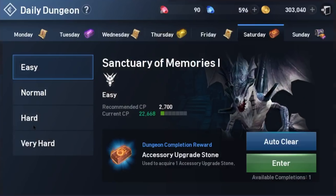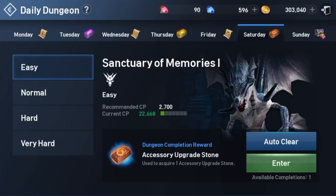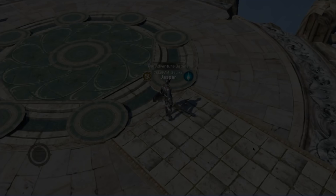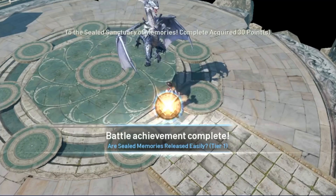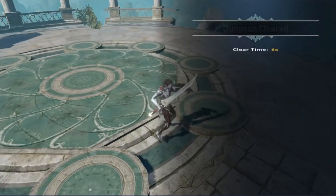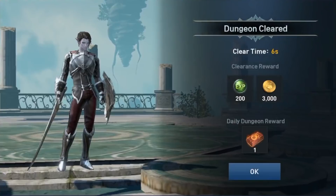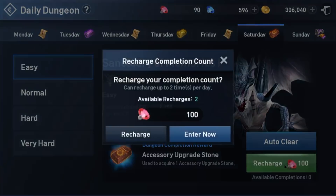Next up — daily dungeon. This is a huge one because of the rewards. Check out Sunday's reward: scrolls and stones. These are some of the hardest and most important things to get in the game. Resetting your daily dungeon is absolutely worth it, especially once you get up to hard and very hard difficulty, where you receive four of each item instead of one on easy. Even then, if you can afford it, spending a few extra gems to get those stones and scrolls for upgrading your armor, weapon, and accessories is great. It's relatively inexpensive to reset, and these rewards are difficult to find anywhere else without spending real money.